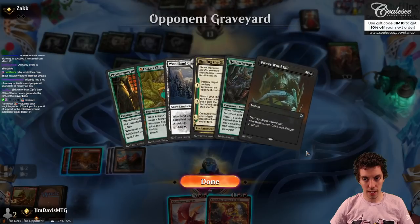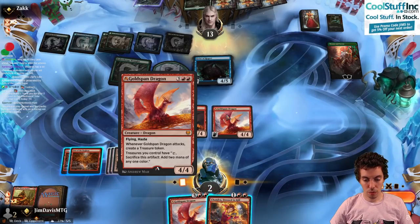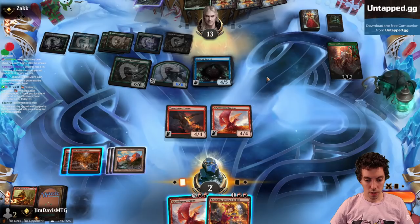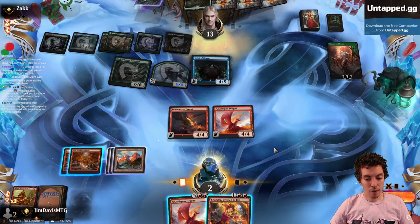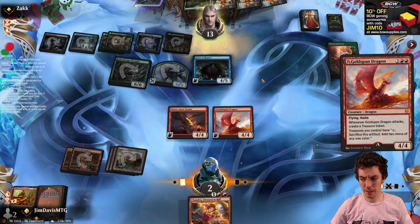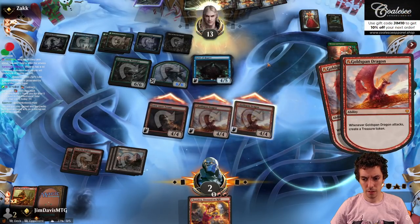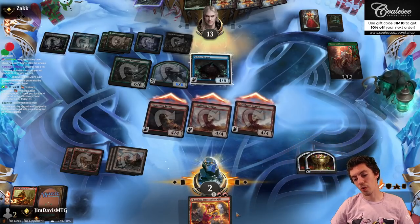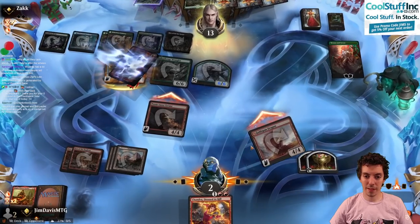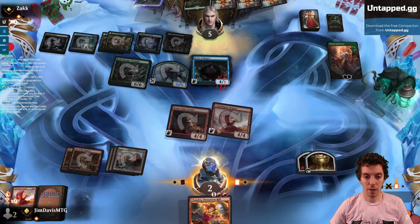Chandra, just to kill. I think we're just dead here. Block one, take 8, make 2 red, play Chandra, pop the top card — we're 1 short of being able to Bolt and kill them. We're actually two short — I can't even do math. Whatever. Alright, game 3. That Ren really got us. Do we want to bring in these Brutal Blasts? I'm gonna shave the Moon Veil and maybe shave a Goldspan Dragon — bring in 2 Brutal Blasts. They're on the play now too, which is a big deal.